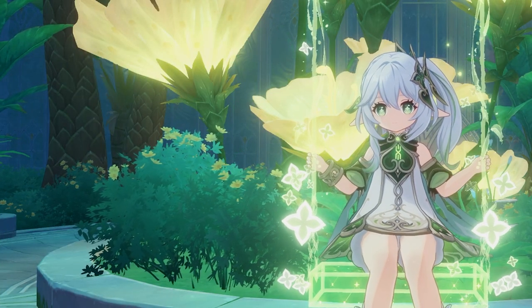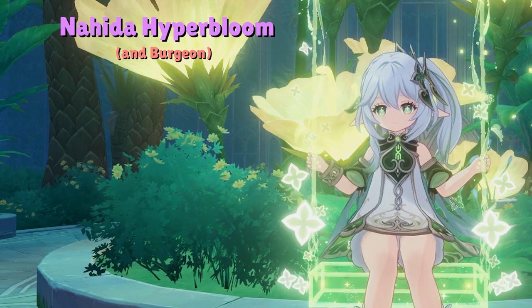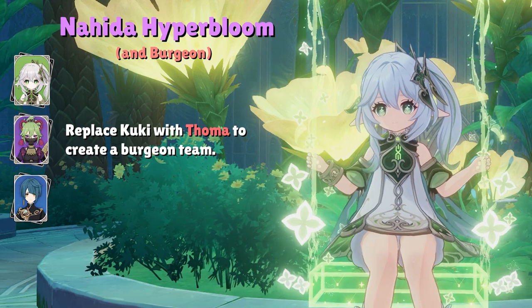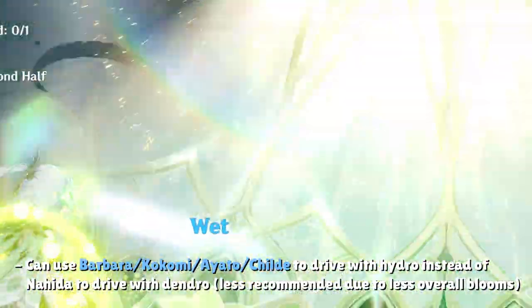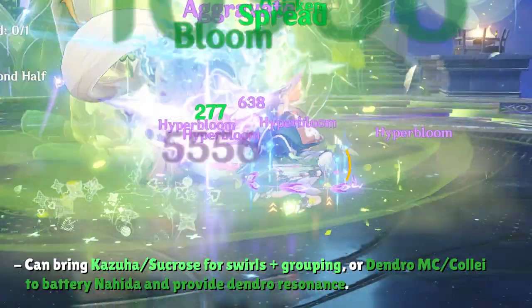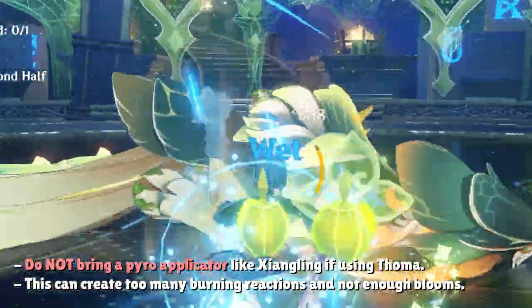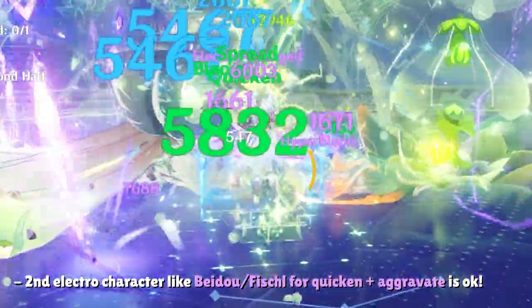Nahida doesn't just fit with Nilou in Bloom teams. We can also pair her with the popular 4-stars Kuki Shinobu and Thoma for Hyperbloom and Burgeon respectively. The team generally looks like Nahida, Shinobu or Thoma, Xingqiu or Yelan, and a flex character. The flex slot is extremely flexible — you can run a second Hydro character like Kokomi, Barbara, Ayato, or Tartaglia for more Hydro attacks, an Anemo character for swirls and grouping, or a Dendro character for Dendro resonance. For Burgeon teams, do not pair Thoma with a heavy Pyro applier like Xiangling, as it creates too many unwanted Burning reactions.